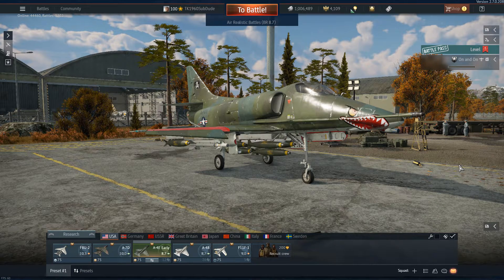Welcome to War Thunder with Subdude. How y'all doing today? We've just gotten the teaser to version 2.9, and it's going to look really interesting. It looked like the MiG-27 is coming with all of its ground attack beautifulness, and there were other things, like the ever-so-sexy Viggen.